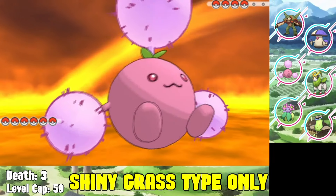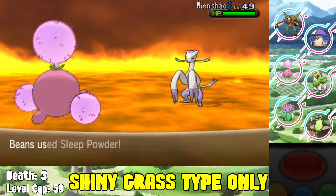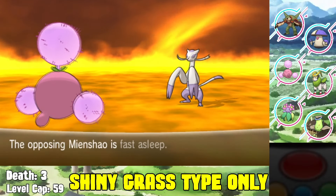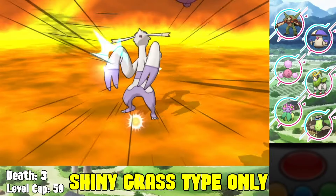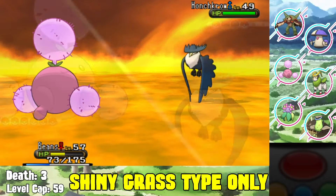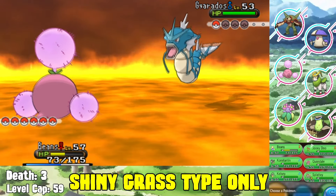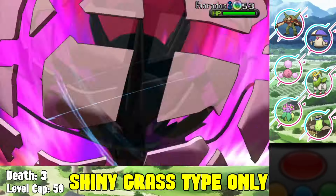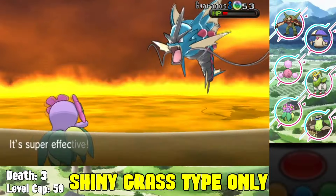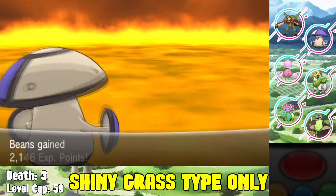For the final Lysandre fight, Jumpluff opens with Sleep Powder into the Mienshao - takes an Acrobatics but I needed the sleep. Sword Dance in front of the sleeping Mienshao, then Acrobatics to one-shot it. His Pyroar gets Acrobatics as well. His Honchkrow also goes down to Acrobatics. His final Pokemon is Mega Gyarados, which I'm not attempting, so I switch to Bellossom - it survives an Outrage, then Leaf Storm gets it to low HP. Moonguss tanks while Gyarados hits itself in confusion. We beat Lysandre without losing a single Pokemon.